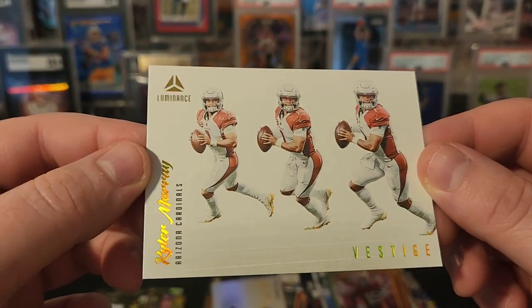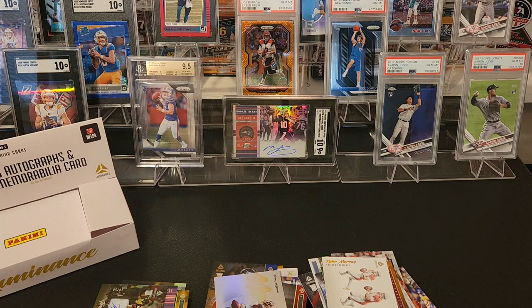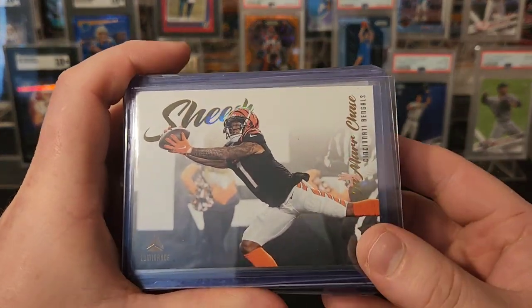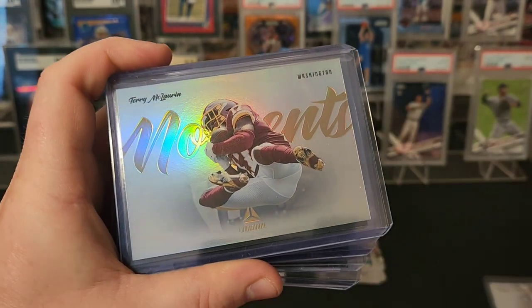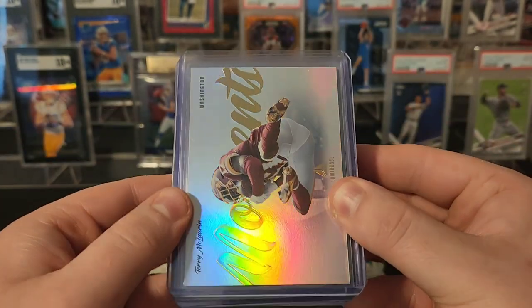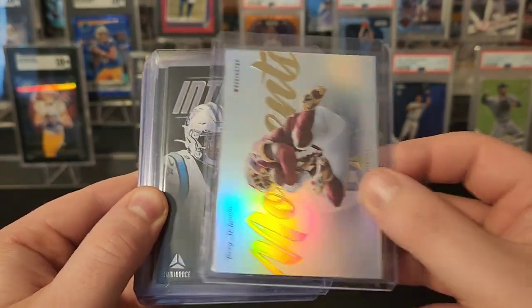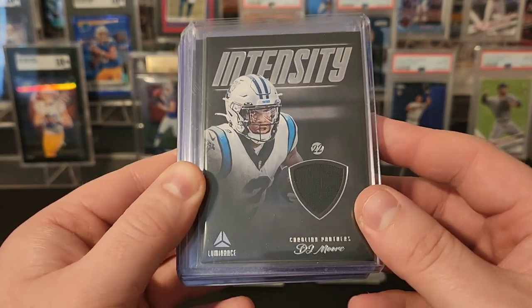Closing it out with a Vestige Kyler Murray. Wow, nice box. Let's top-load some stuff and do a recap. Definitely like this Jamar Chase Sheesh card — pretty cool insert with some action photography. I did look this up — this is considered a case hit, these Moments cards. Would have liked to see a Giant in there — I don't know who's on the checklist since checklists aren't loaded yet — but that was a case hit, so we did really well.